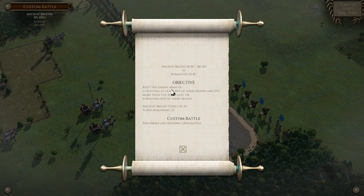What's our objective? We need to route the enemy army by either routing at least 40% of their troops while having 25% more routed than we have lost, or by routing 60% of their troops outright — that's a victory. We are going to play 24 turns. The enemy are offering an open battle, which is just a straight fight. We talked earlier about other scenario types like guarding a baggage train or waiting for reinforcements — this one is just open battle.